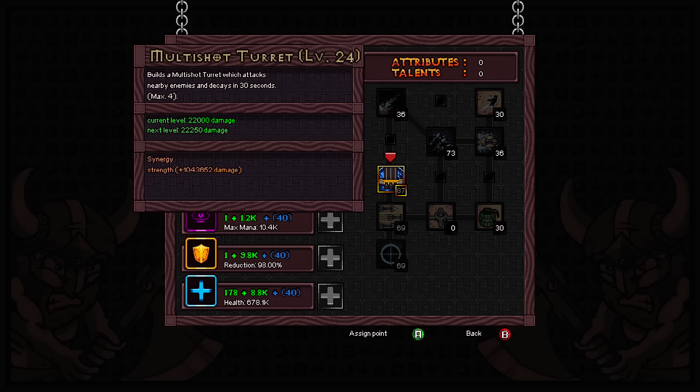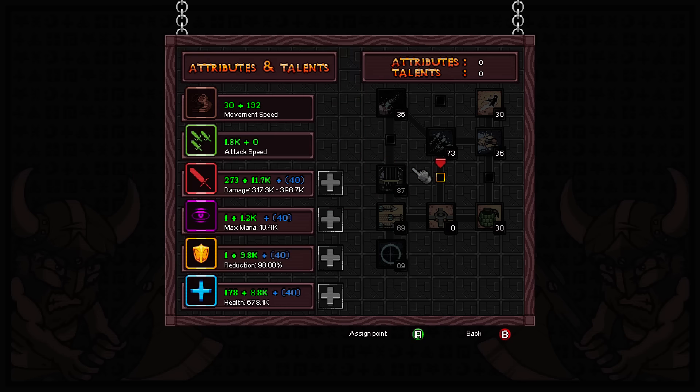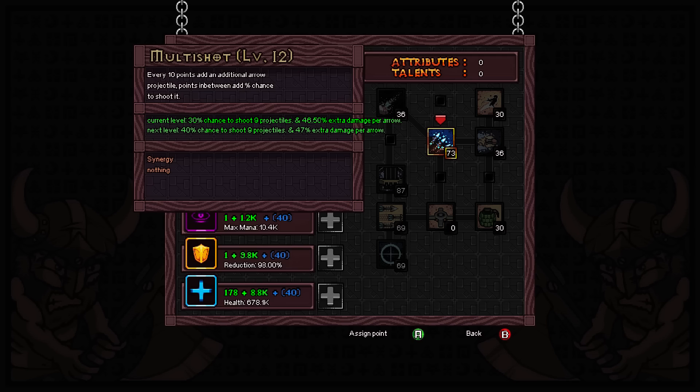There is an item you can get that enhances your Multi Shot — it's called Colossal Arrow. What it does is amplify all your multi-shot arrows into one arrow: you lose the area of effect but gain huge single-target damage, which is really important. I'll come back to that at a later point.